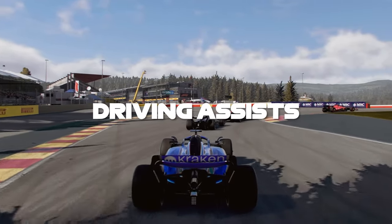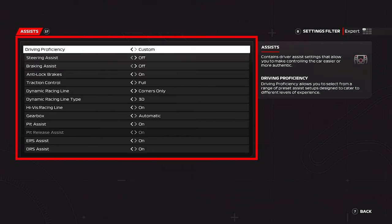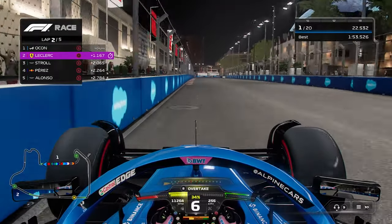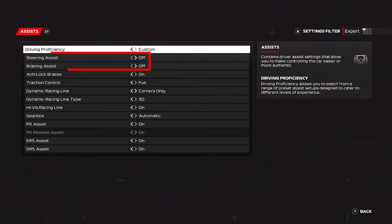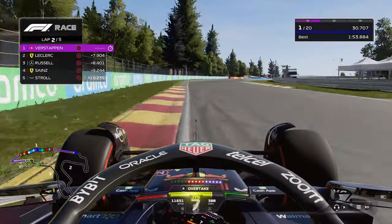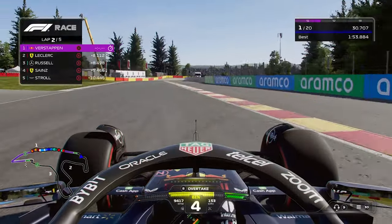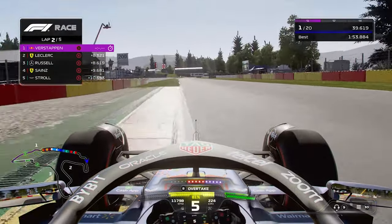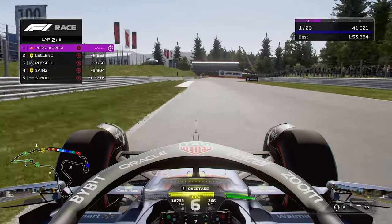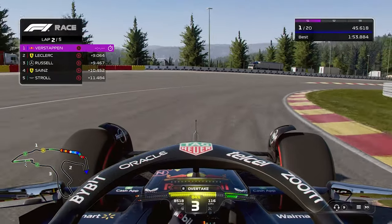If you feel familiar enough with the game to select standard or expert race style, you'll be able to adjust your driving assists as well. If you're new to F1 23, I recommend starting off with the following driving assist settings. The steering and braking assists are turned off, as having these on causes the game to partially brake and steer for you. It's better and not too hard to do this yourself. If these settings still feel too easy, you can slowly start turning off each assist one by one to feel a difference, or you can turn off all the assists at once.